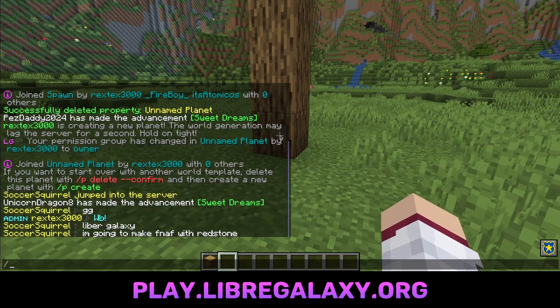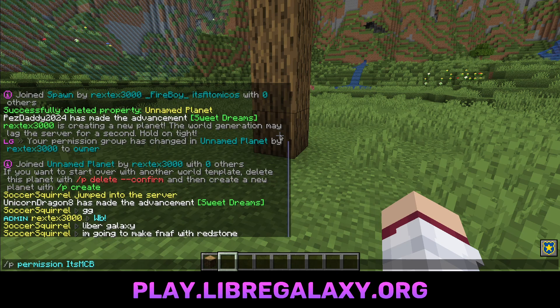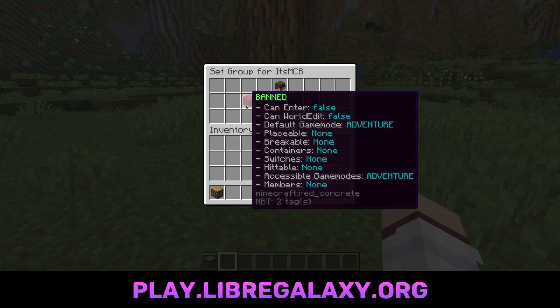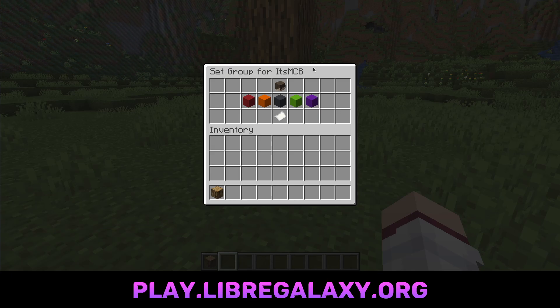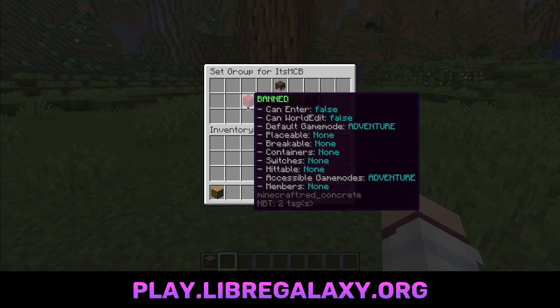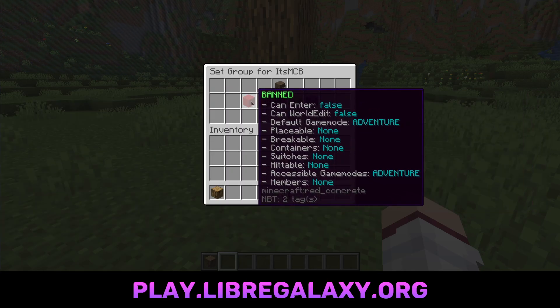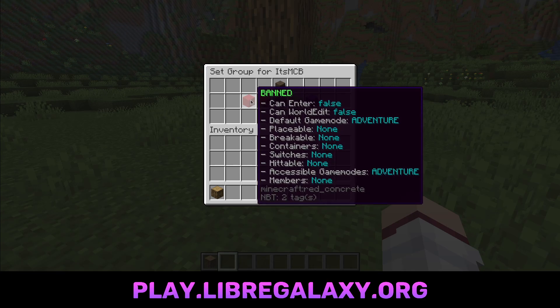So if you want to trust them, you can do P permission and then their username. Let's actually add my other account — itsmcb. As you can see, this menu pops up. This is the group selection menu. When you're editing the permission for someone, you can give them a group, and when you hover over the categories, it tells you what they do. For example, banned — this is basically if you want someone to never be able to join your planet. Now if you have multiple planets, you have to set it for each planet. Once they're banned, they cannot join, they cannot do anything.